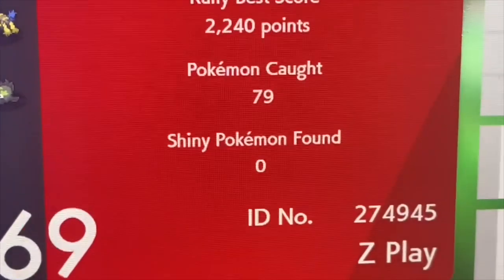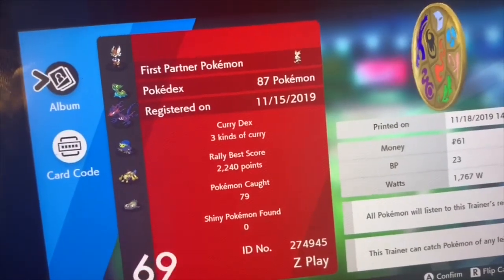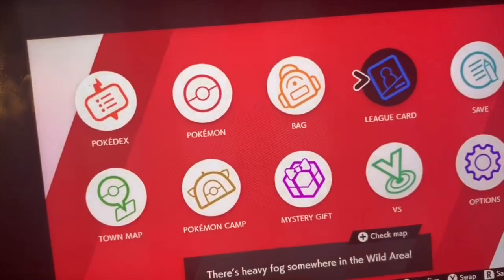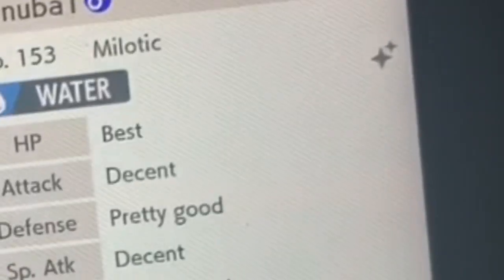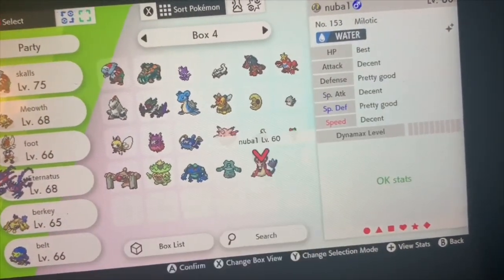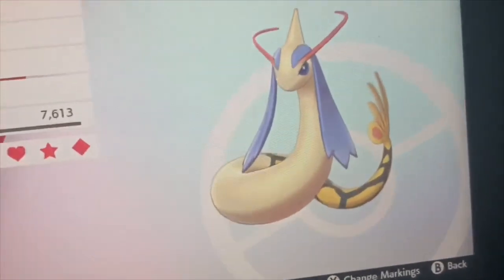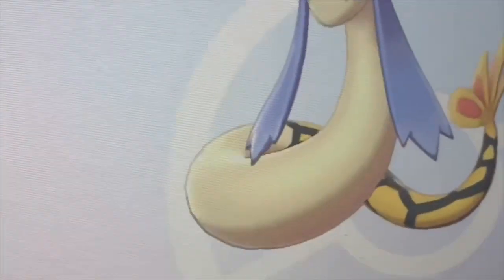There are zero shinies, but I just showed you at the beginning. If we go back to Pokemon, there's the R button — boom, shiny. Yeah, there he is. If we look at the beginning — which I won't do again — I have zero. Look right here, I got one. Hilarious, but still upsetting because I caught the shiny.